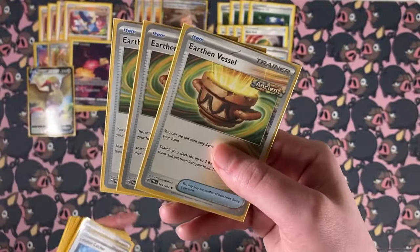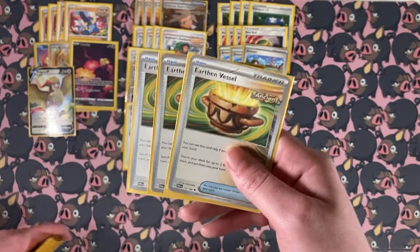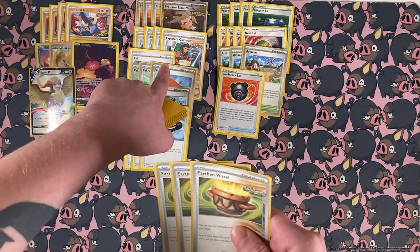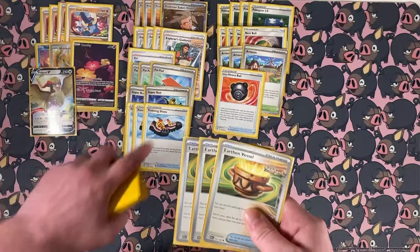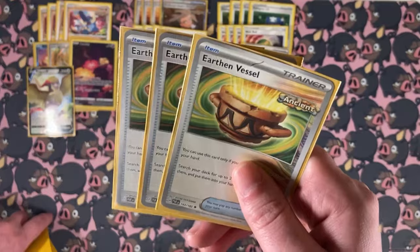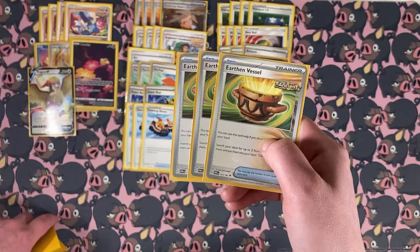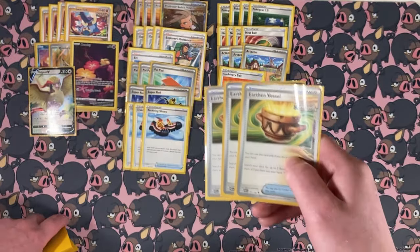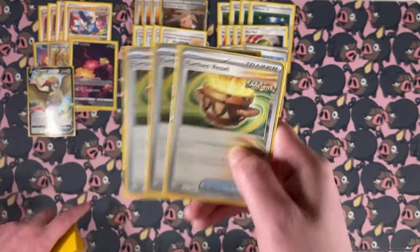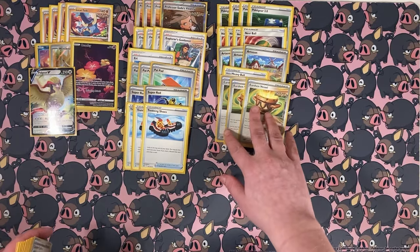We do have three copies of Earthen Vessel. This is where me and the Japanese list differ: I only play three Earthen Vessel while the Japanese list plays four, and I play three Pal Pad while the Japanese list plays two. I downed an Earthen Vessel and upped a Pal Pad because in my playtesting, throwing away my supporters early really sucks. Earthen Vessel — discard a card from your hand, get two energy. Very good card because you want to make sure you can pop off your Sada, and this is one of the best ways to get energy into the discard.